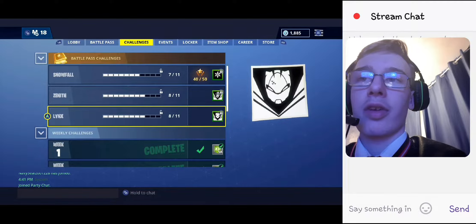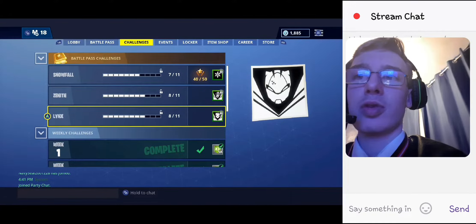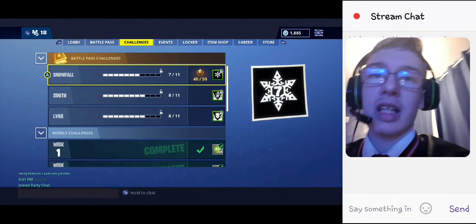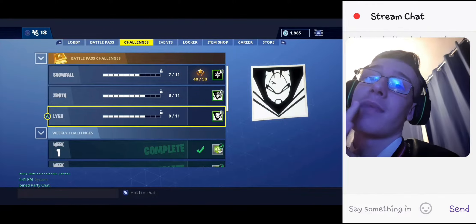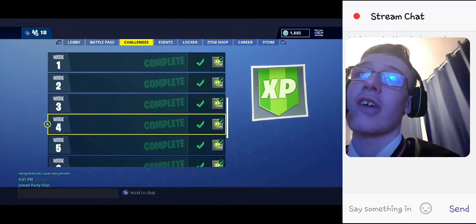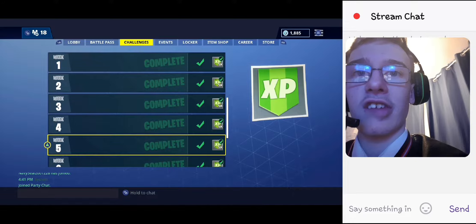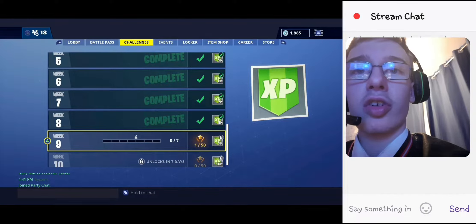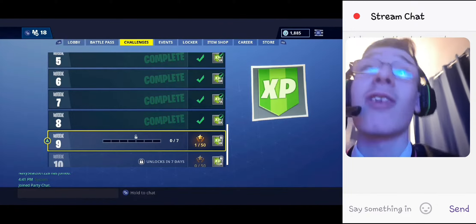Hey guys, what's going on, Sling Matthew here with another video. We've got the snowfall challenges ready to tick off — Zenith and Lynx ready to go further. Going through the weekly challenges, we have weeks one to five all ticked off, weeks six, seven, and eight ticked off as well. That's 56 challenges done, but we need 60 to get the Prisoner, the secret skin of Season 7 — the Snowfall skin. So we've got to move on to the Week 9 challenges, which we're going to look at live right now.